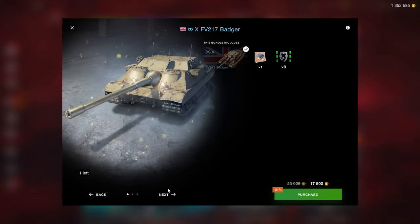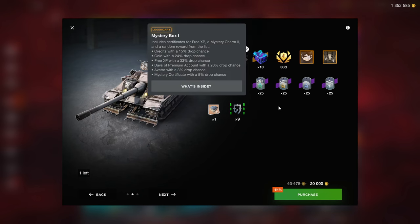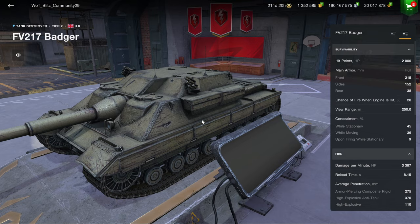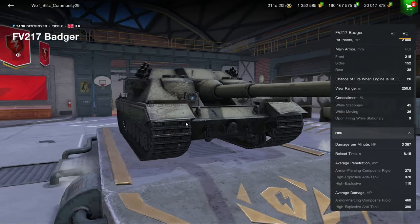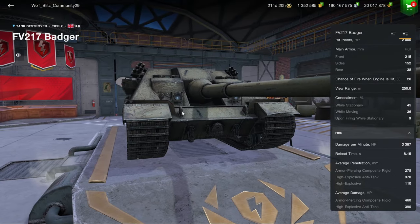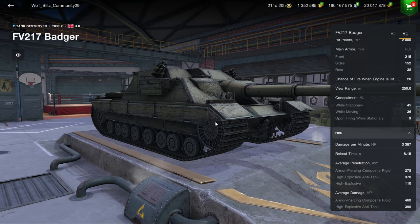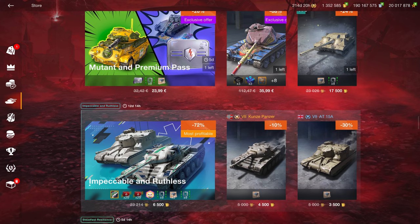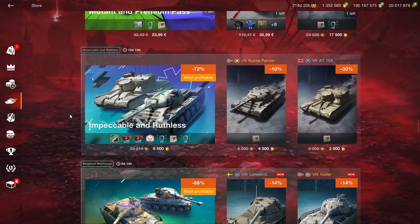The Badger comes in three different offers at a much better price than the Object 777, also including 30 days of premium, though the crates are unfortunate and the times-fives are locked to the vehicle. The Badger is the better of the tier 10 premium or collector tank destroyers because it plays its role really well. If you've played the T110 E3 or the Object 268 GFT and like that playstyle, this can be a great addition - it's better than the Object 268 Version 4 which suffers from weak sides.